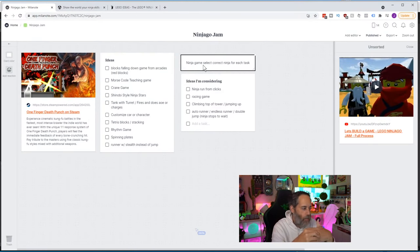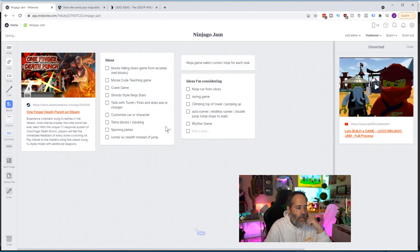Another idea was a ninja game where you select the right ninja for each task — knowing which ninja does each thing. That would be cool for hardcore fans, but most kids are just going to like the legos and the ninjas without knowing which ninja has what power. A rhythm game is another one — maybe plays some music and you have to jump to the beat or do something along with it.